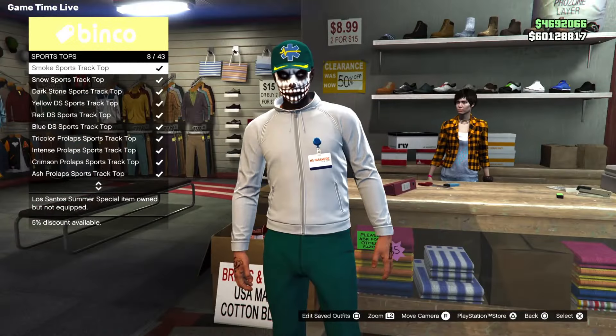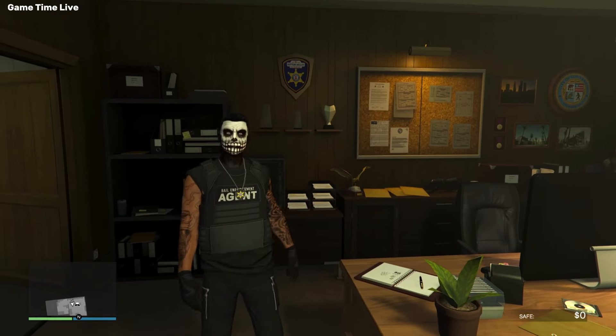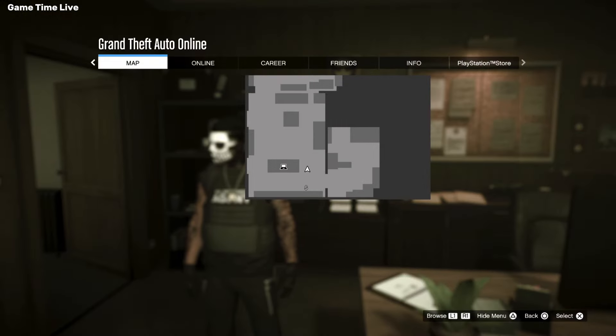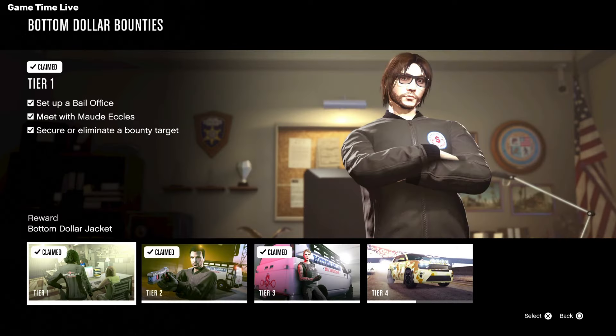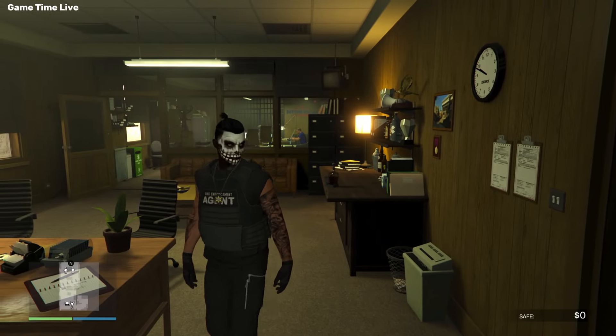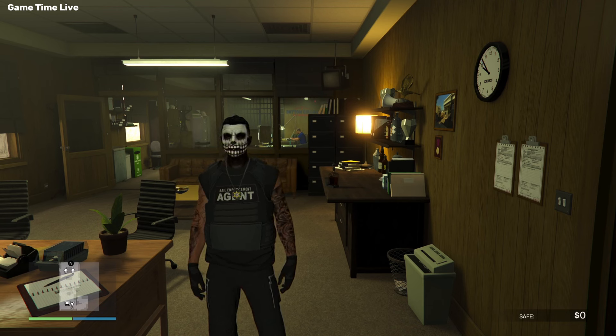The police badge is not actually a glitch — you need to unlock this outfit through Career Progress, which is part of the Bail Office. Go to your pause menu, then Career, then Career Progress, then Businesses, and click Bottom Dollar Bounties. Under Tier 3, you need to: secure or eliminate 10 bounty targets without losing a life, secure or eliminate a Most Wanted bounty target three days in a row, and secure or eliminate 25 bounty targets in total. Once completed, you can claim this outfit.